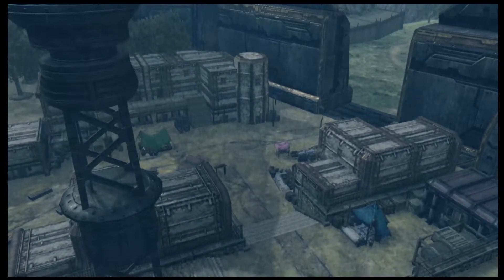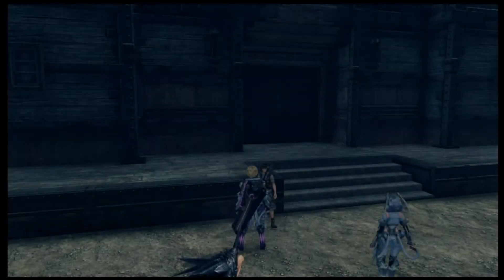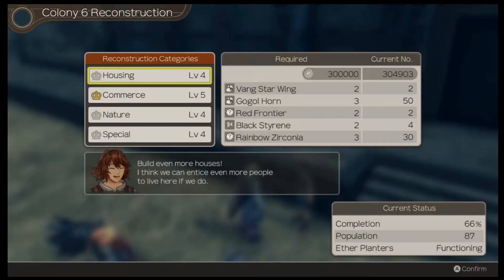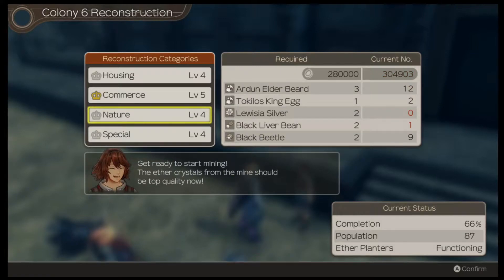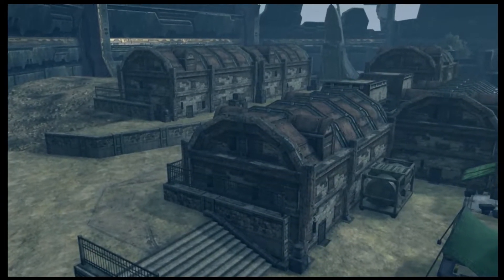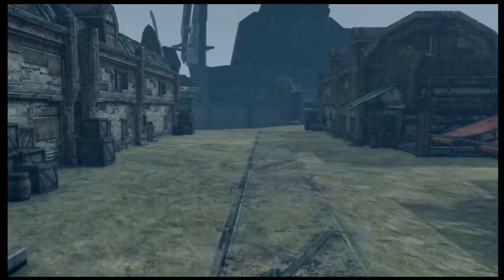A panning shot of Level 4. Got Debuff Resist 5 — it's not 100%, but it's close enough. Cause we still have just barely enough. We'll finish off housing, which I believe will then let Silex from Fallen Arm come to Colony 6.